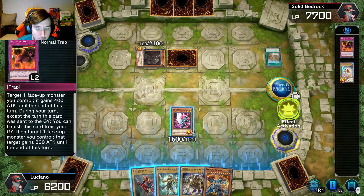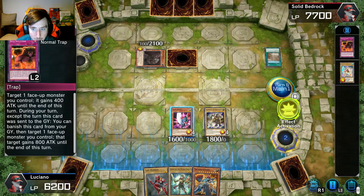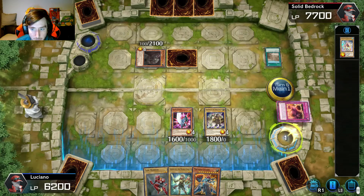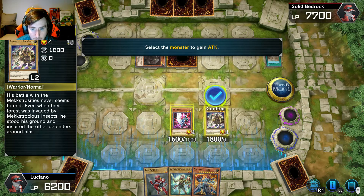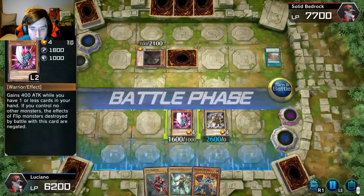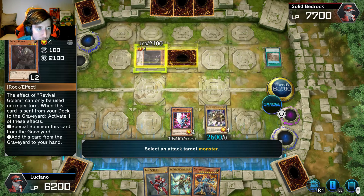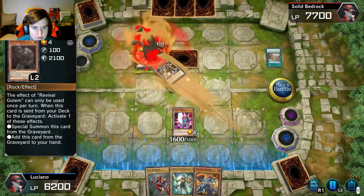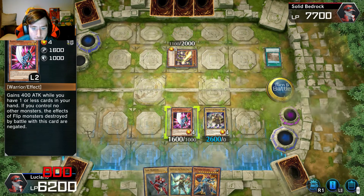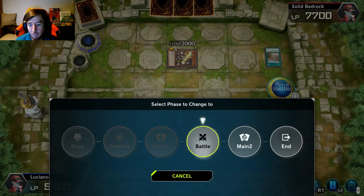Effect activation — hold on, let me put this card down first, and then I will do this effect activation on this card right here. Then we're gonna go into the battle phase and attack this card, and then you're going to attack him. That lost me points — I should not have done that. I knew it was a bad idea.